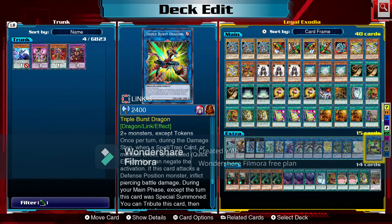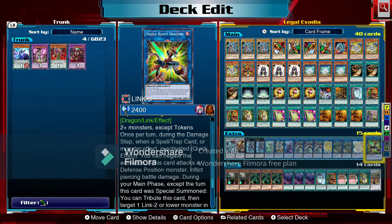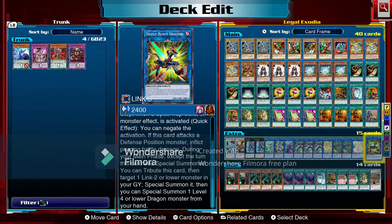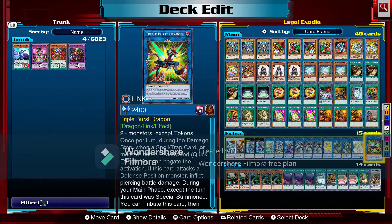Last but not least, Triple Burst Dragon — two or more monsters except tokens. Once per turn during the damage step when a spell, trap, or monster effect is activated you can negate the activation. If this card attacks a defense position monster it inflicts piercing damage. During your main phase, except the turn this card was special summoned, you can tribute this card and target one link two or lower monster in the graveyard, special summon it, then special summon one level four or lower dragon monster from your hand. Use Triple Burst Dragon at your discretion — it's pretty powerful if you're in a pinch.